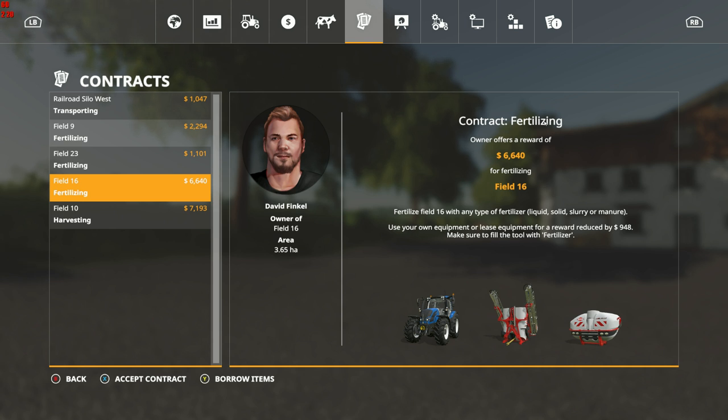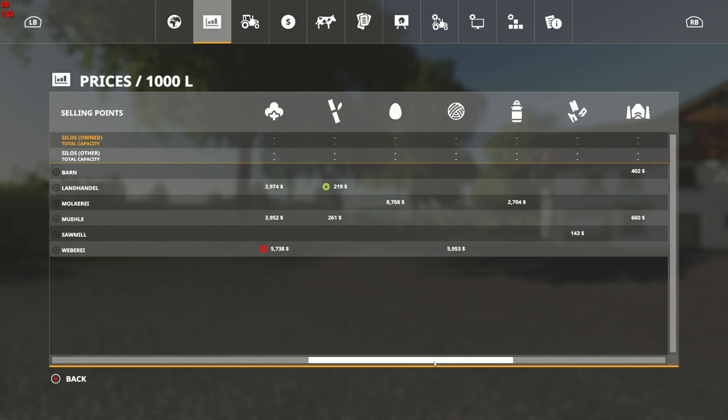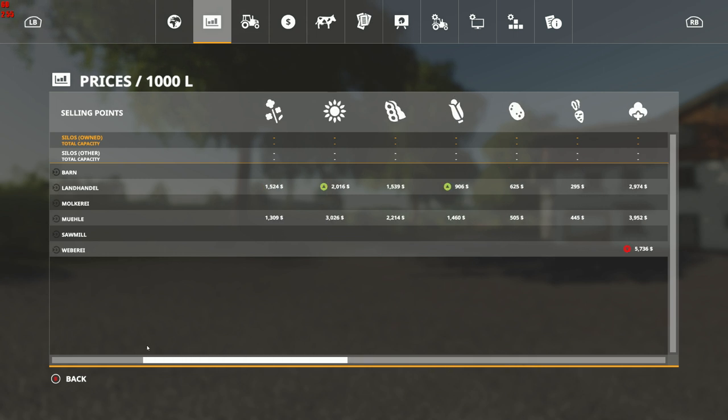Let's have a look at what we've got for sale points. Nice and simple - we've got a barn for all of our hay, straw, and grass products. We've got the land handle. I believe that's a dairy - yep, they buy milk and/or eggs. Cotton and wool are sold at the spinery, and then of course the sawmill takes just logs, because wood chips are not a thing.